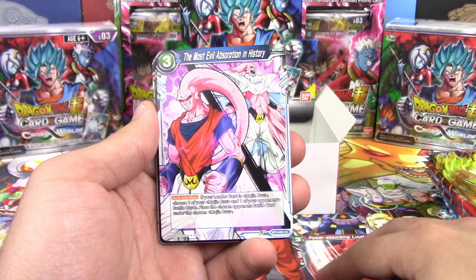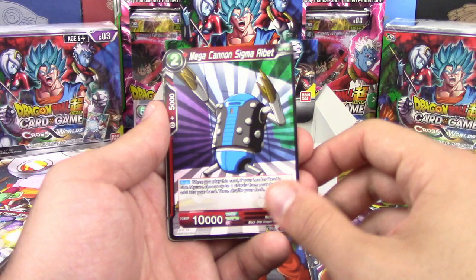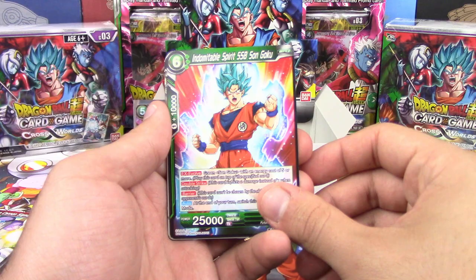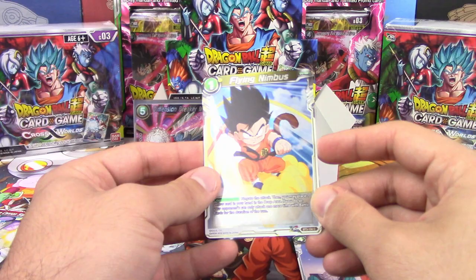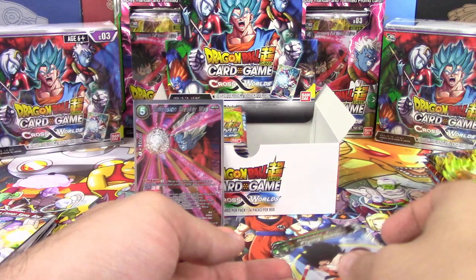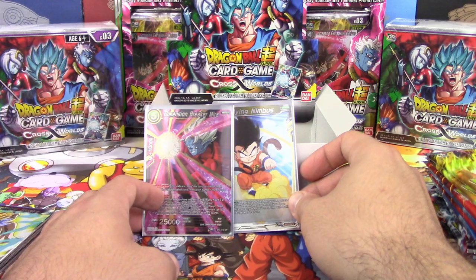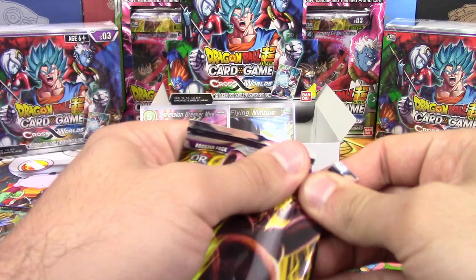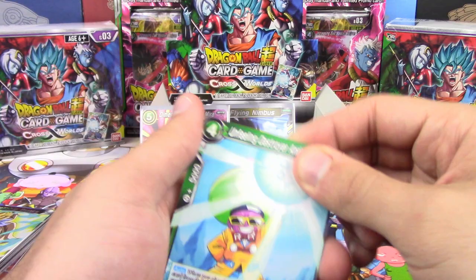Power Absorbing Lude — our first card. Not asking for too much or anything. The Most Evil Absorption in History. Supreme Kai of Time World's Protector. Dependable Robot Giru. God Absorber Majin Buu. Mega Cannon Sigma Rebet. Indomitable Spirit Super Saiyan Blue Son Goku. Commander Niaz. Dreadful Duo Android 17. Reaper of Justice — our first reverse foil card, Flying Nimbus. Very nice card to have as a reverse foil. And Reliable Trunks. Some of these non-foil reverse cards are actually going for money — you're not guaranteed them. Planet Vegeta foil is going for at least ten, maybe twenty or twenty-five.